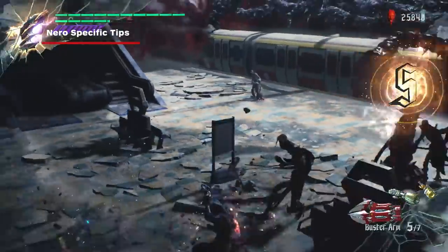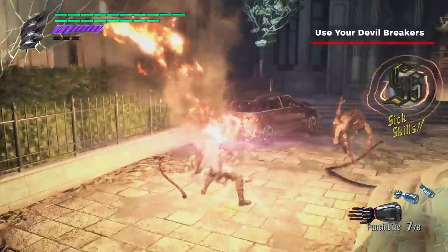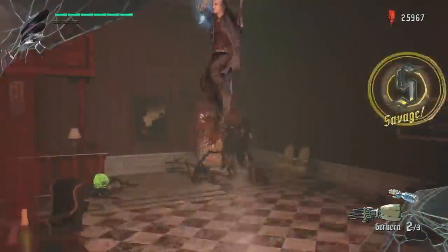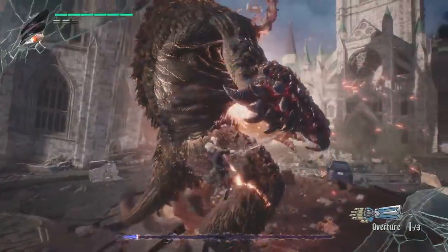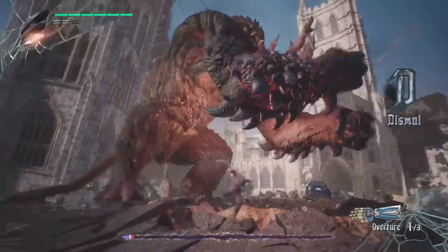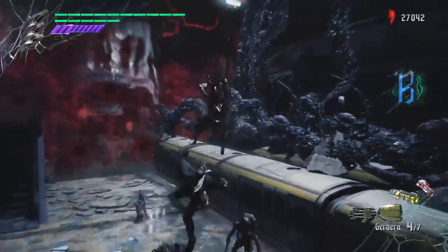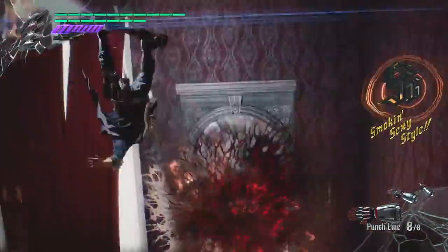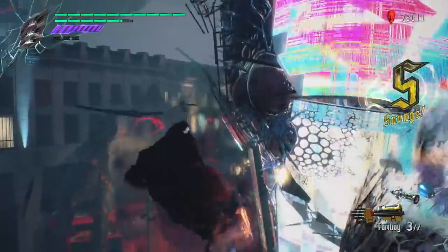Now for some character-specific tips. As Nero, use your devil breakers — they will often be the key to getting triple S ranks. Always be on the lookout for how you can incorporate your devil breaker into your combo. With Overture, use it to punctuate quick 2-3 hit combos. With Gerbera, the best way to keep an air combo going is by bouncing enemies backwards. With Punchline, know that it will stay out longer when you have a higher style rank, allowing you to effectively lock an enemy down. Overall, be creative.